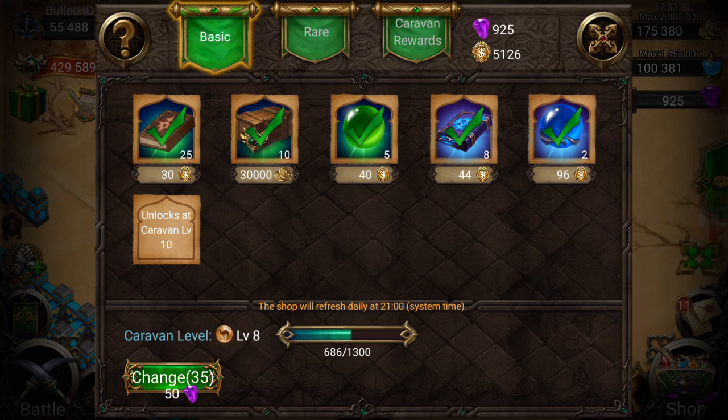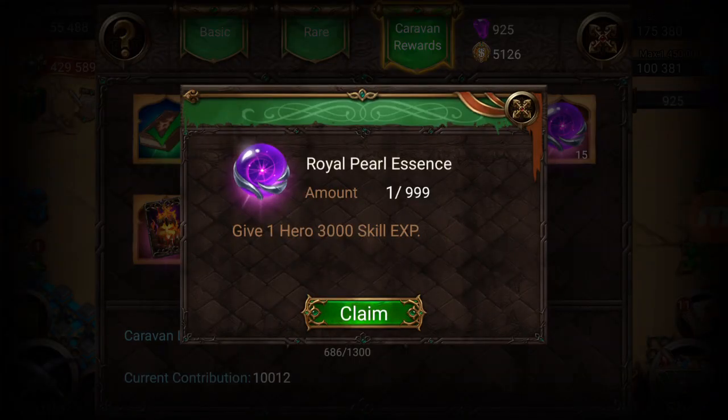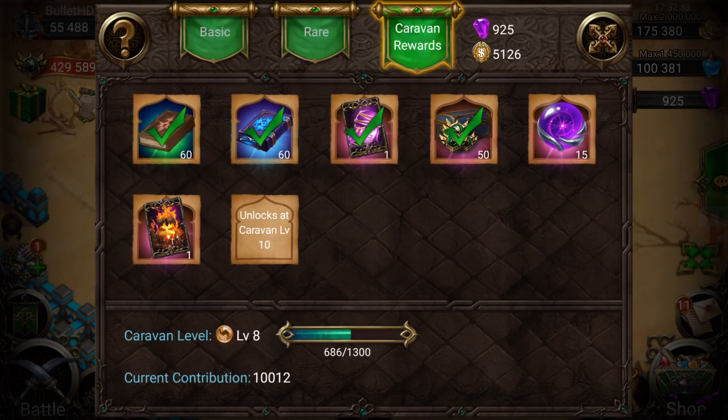I don't really buy much from rare, but I always use basic to get that caravan level up as much as possible. I checked last night and it did say 'unlocks at caravan level 10,' but there was no royal pearl essence and definitely no igniter card. So that's pretty sick — so far six rewards, two of which are legendary heroes.